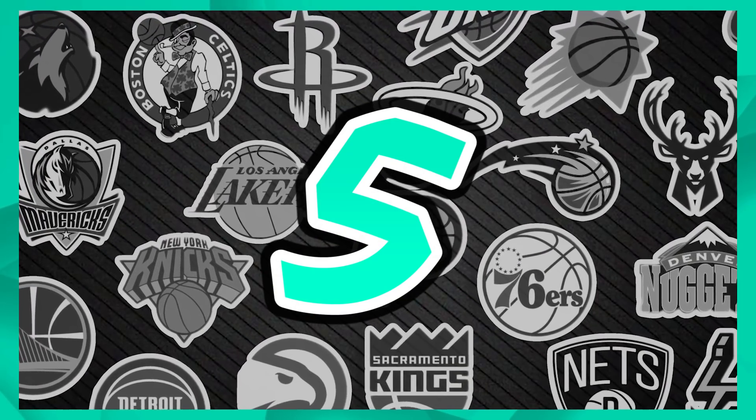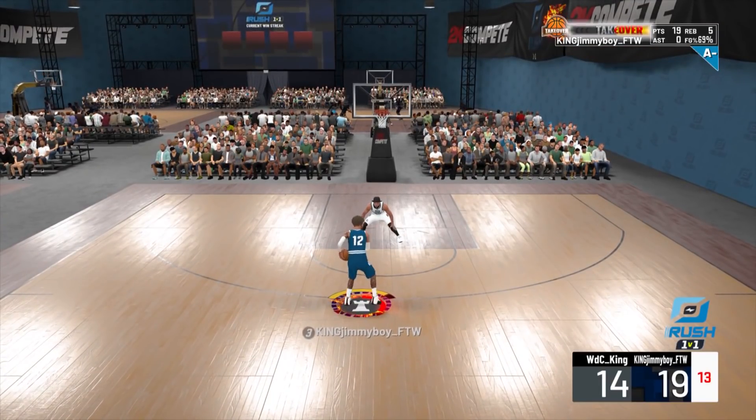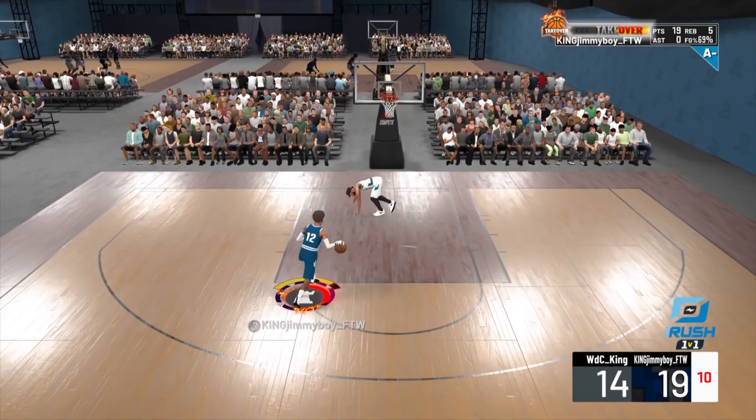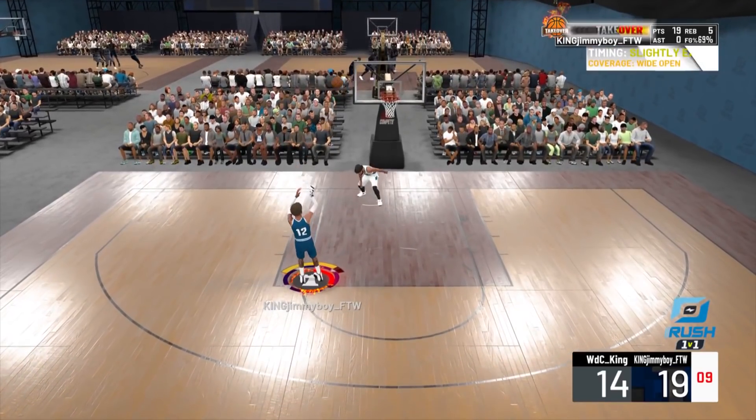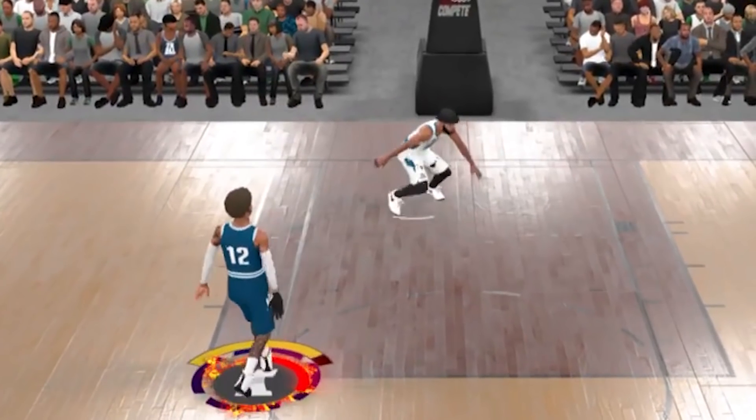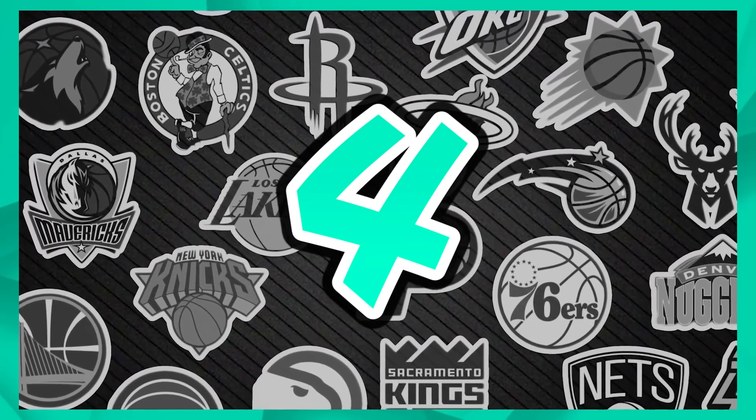At number 5 we have King Jimmy Boy for the Win playing on the ones court with playmaking takeover. There's a little spin move behind the back and — that might not look like the craziest ankle breaker, but it's one of the rarest in the game. It's actually one of the only ones I found online at all. He was walking sideways like a dog — I've never seen that animation before. This isn't about the coolest ankle breakers, it's about the rarest ones.